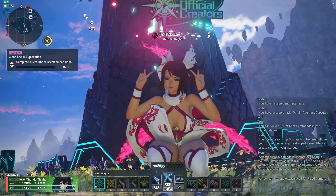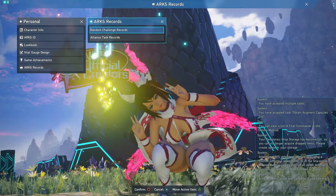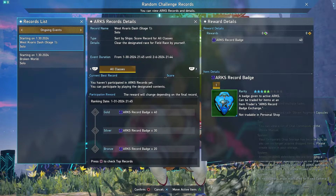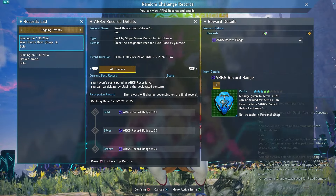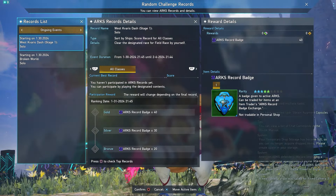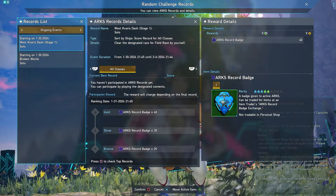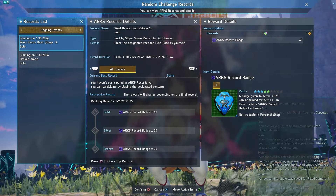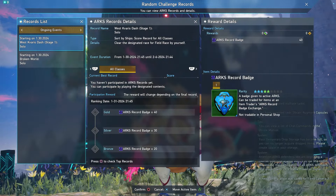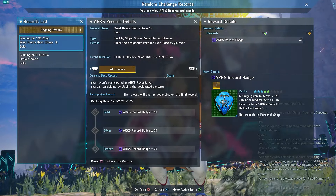We have three individual Arcs Record Rankings going on this week. Open your menu, go to Personal, then Arcs Record, then Random Challenge Record. The first one is the West Kvaris Dash Stage 1 — do just one run for a participation reward of Arcs Record Badge 20, and doing well could earn you silver or gold for even more badges. Since it's an individual ranking per ship, if you have characters on multiple ships it's worth doing one run per ship.